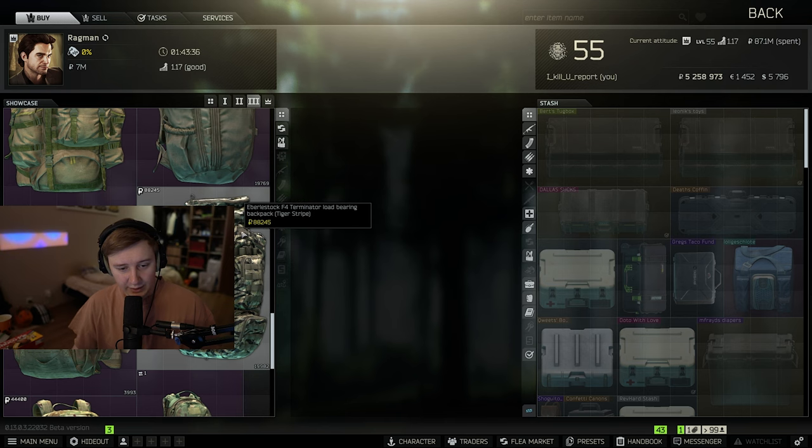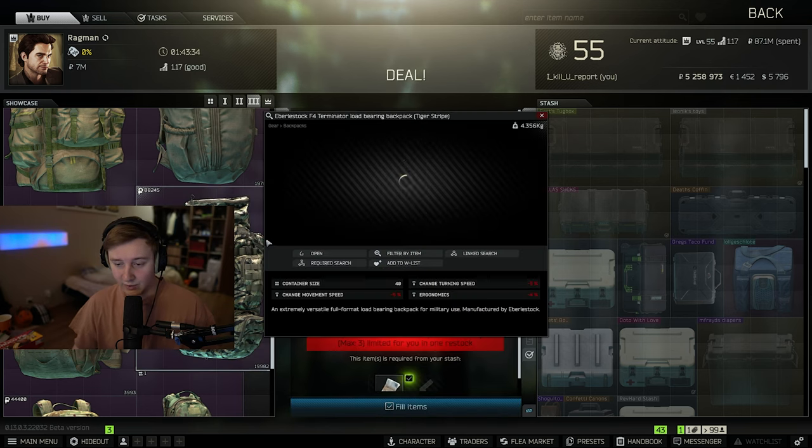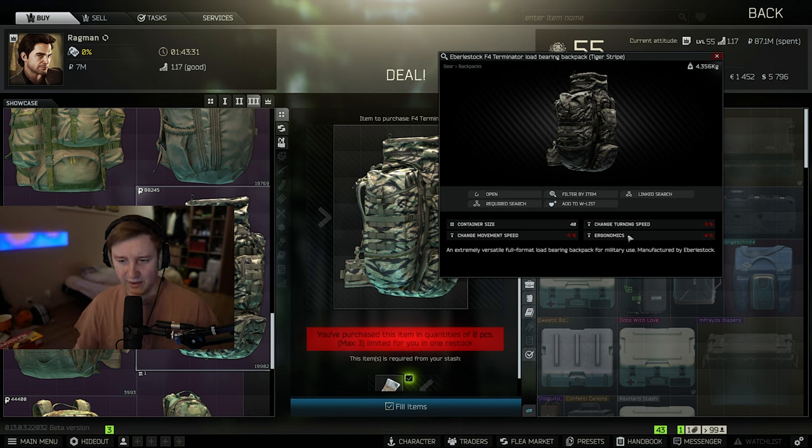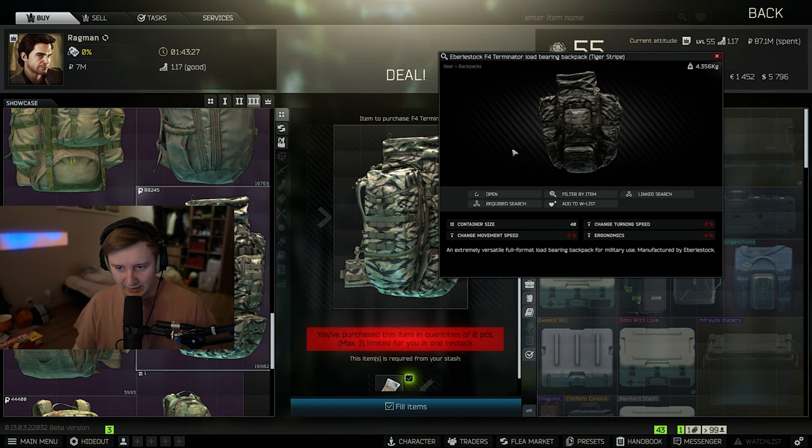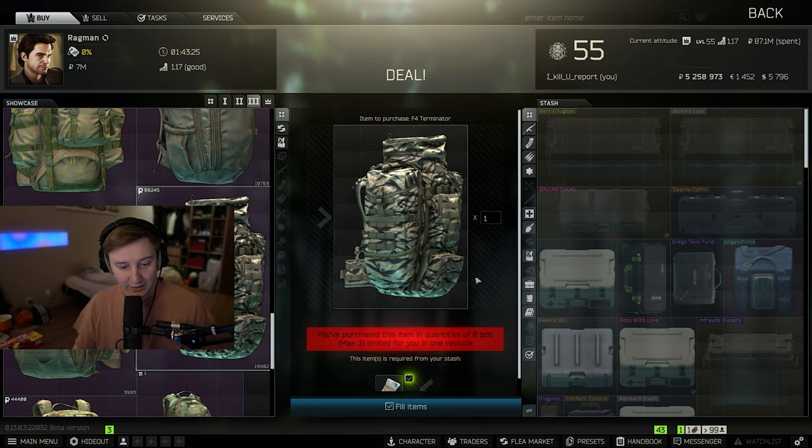The Terminator backpack — I assumed it was going to have really bad stats. Actually, it's minus 3, minus 4, minus 5. I expected it to be a little bit worse, because if you look at this backpack on the PMC, it looks very clumsy and very big.